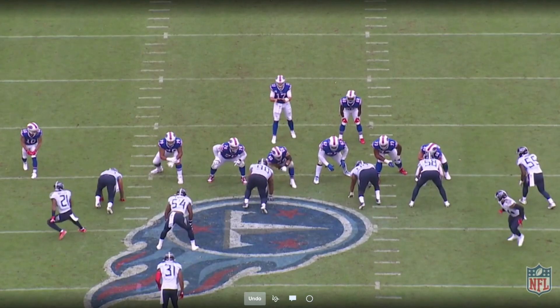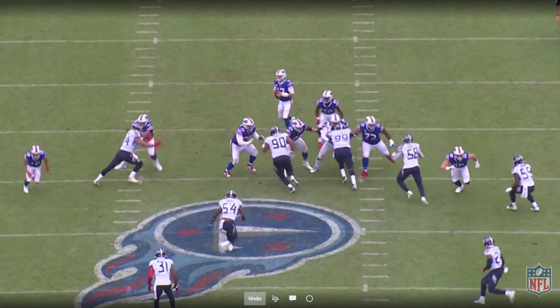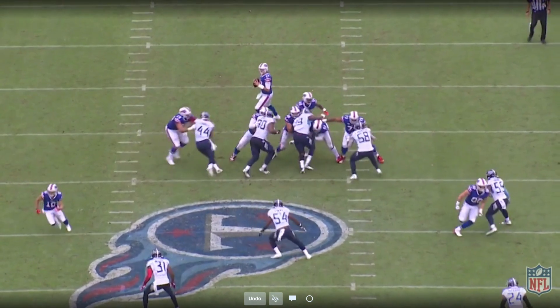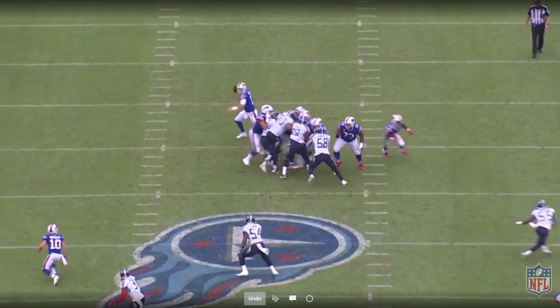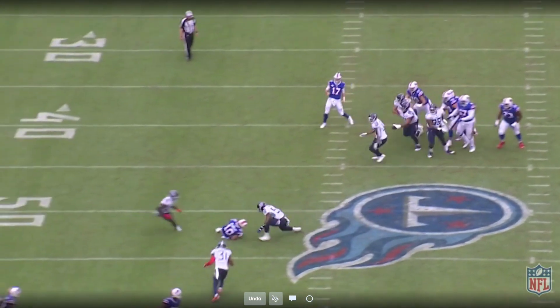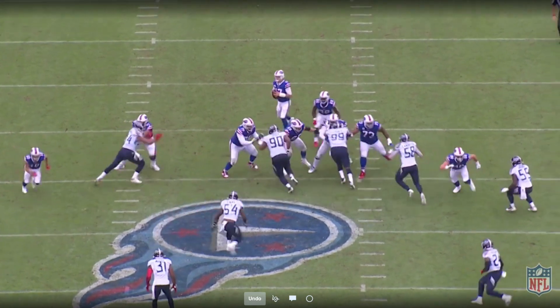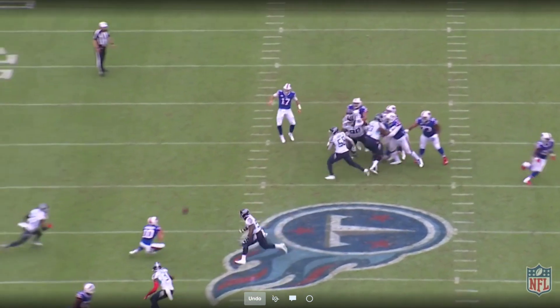Here it is from the end zone angle on the snap. There's a little pressure off Josh Allen's right side, but that guy caves inside so Cody Ford just takes him for a ride and washes him down. Josh Allen is waiting for Cole Beasley to hook it up, slides to his right just a little bit, and watch the low throw so that Beasley doesn't take a big hit. Really simple play and easy read by Josh Allen — he's able to find Cole Beasley for the first down.